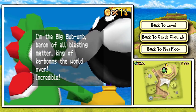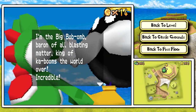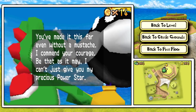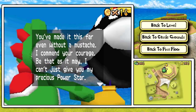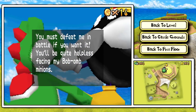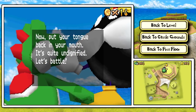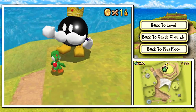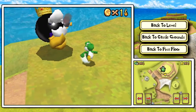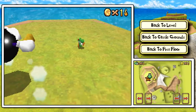'So atop this mountain, I am the King Bob-omb, Baron of all blasting matter, King of Kabooms the world over. You made it this far even without a mustache.' I love that line. 'I commend your courage, be that as it may. I can't just give you my precious power star. You must defeat me in battle. You'll be quite helpless facing my Bob-omb minions. Now put your tongue back in your mouth — it's quite undignified. Let's battle.' Our tongue was not outside our mouth. Yoshi can't grab things, so we've got to eat these Bob-ombs and spit them back out at them so they blow up.